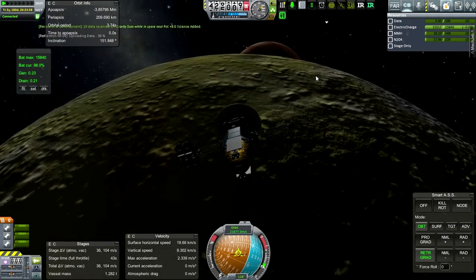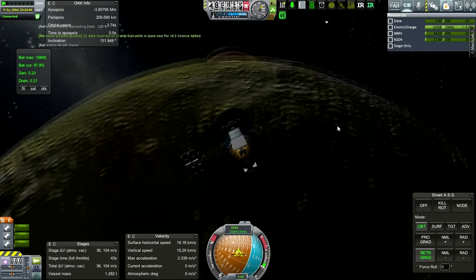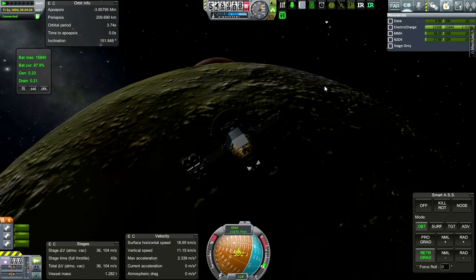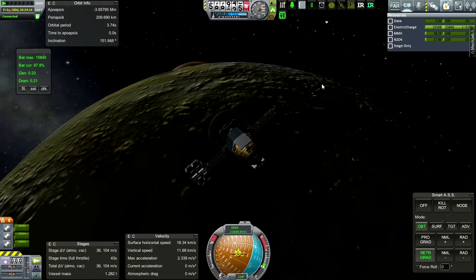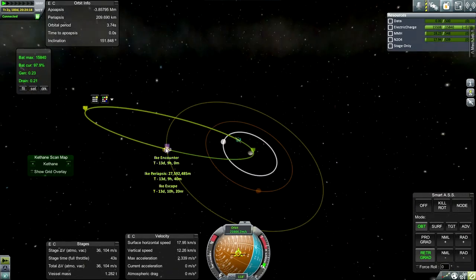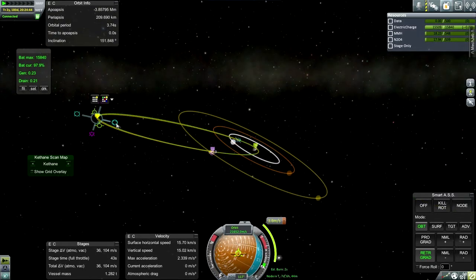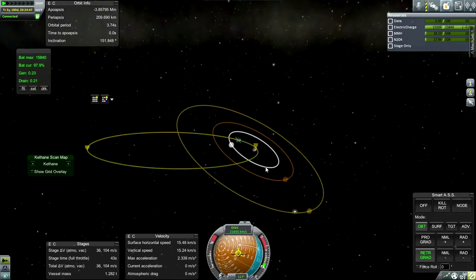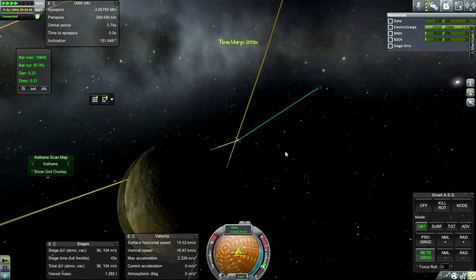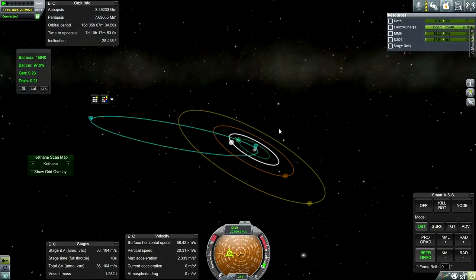Oh, that's Jupiter setting on Io's horizon — very interesting. Okay, let's see what else we can encounter. We've done Io and Callisto, and we're going to hit Callisto again I think. Perhaps we can get close to Callisto this time.